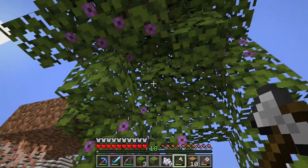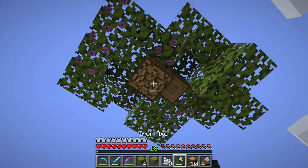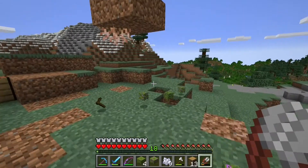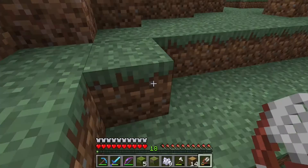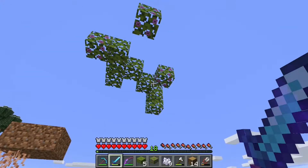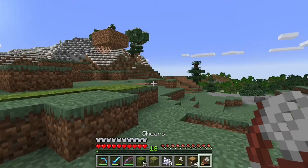What's interesting about flowering azalea leaves is that you can actually use them in bee farms because flowering azalea leaves attract bees and allow them to pollinate. So you can use them instead of flowers in tree farms. Also, if you don't shear all the leaves from azalea trees, you can get the saplings — azalea or flowering azalea bushes — which are the same ones you'd get from bone mealing moss blocks, so you don't have to keep bone mealing over and over again.